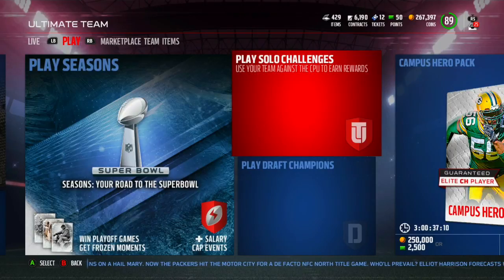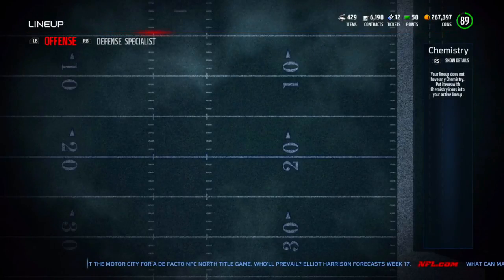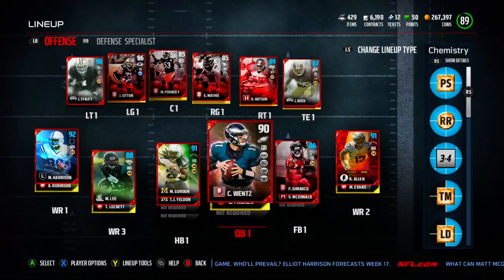Alright guys, what's going on? It's Shram here and welcome back to another video. Today we're going to be playing some more Madden Ultimate Team and I'm going to show you guys my upgraded team. I sold that Randy Moss card for like 500k so I was able to buy a few cards and I still have some coins left over. So I got a new running back.